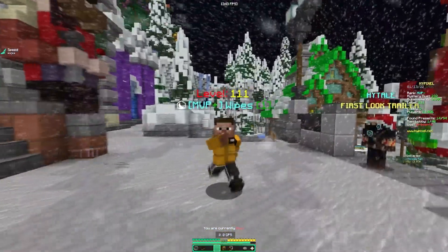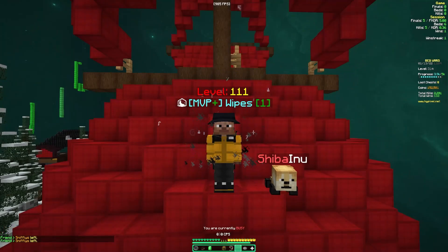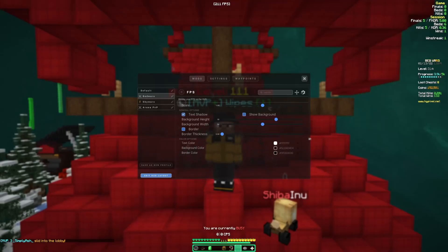Let's get straight into the profiles. The first profile I'm going to go over is my Bedwars profile. I'm not going to go too far into the settings — if you have any questions, just comment down below and I'll respond. So the first one is 1.7 Visuals — I have all of them enabled. For FPS, the only thing I changed was Show Background — I don't like to see the background on it, it's kind of ugly to me, but if you like the background you can turn it on. I have it off.